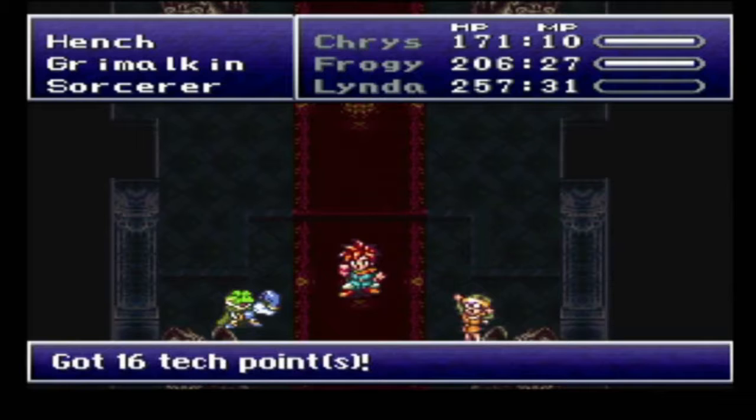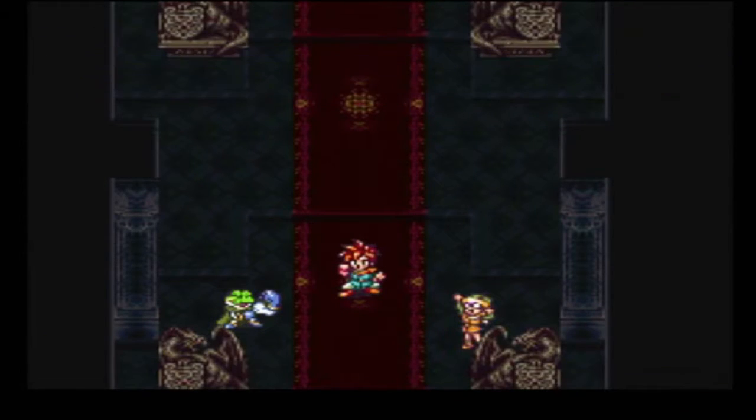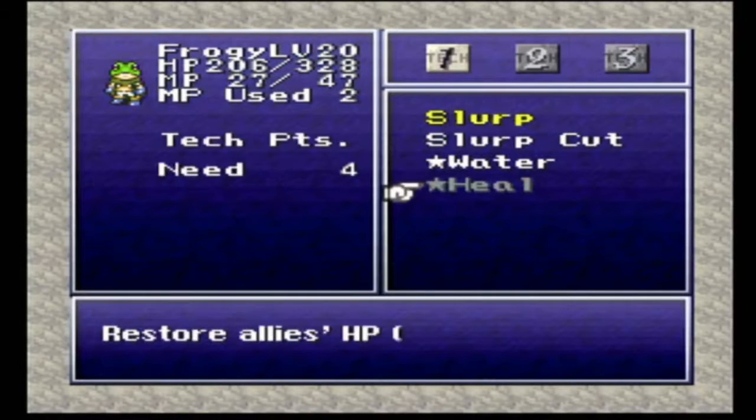636 experience points, 16 tech points, 1200G, got a mid-ether. Chris gets another level up out of the deal. Linda learns Protect. And honestly, I think it might be easier to just run back to the last save point in the west wing there. So that means Froggy's got to be pretty close.